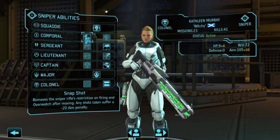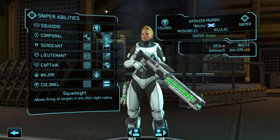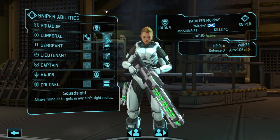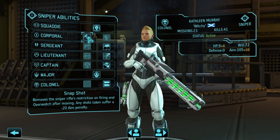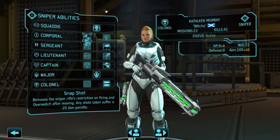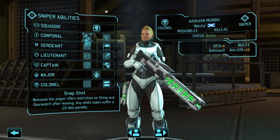I would go with Snapshot just because Squad Sight might be good in certain situations, but I found that a lot of the time I wasn't able to have an enemy as a target from the sniper's position anyway. A lot of times I was far enough away where my accuracy just wasn't going to be worth taking a shot at them. Snap Fire allows you to continue to move and shoot, which keeps your sniper mobile.